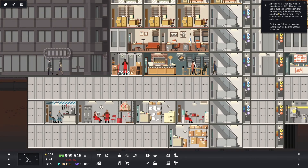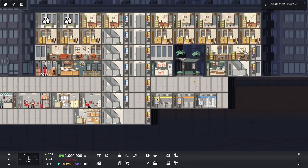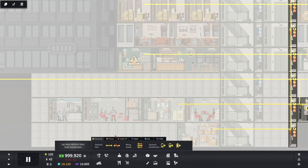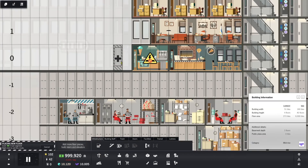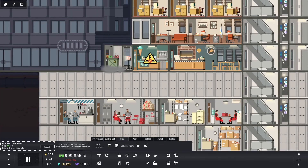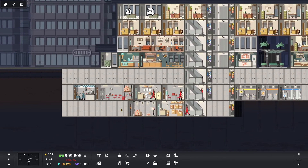Neighboring tower has run into some financial difficulties and had to suspend construction, so the next 36 hours new floor construction will be 50% cheaper. And yeah, they do need electricity. I forgot about that — there we go. Trash bins — we're going to have to create a space for it. Boom boom boom boom — trash. There we go. And that means I also need a trash collection room — boom. I forgot all about that.